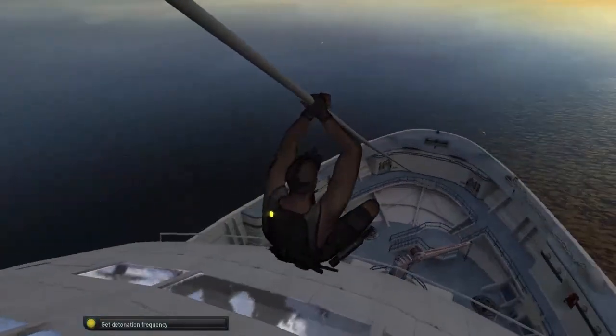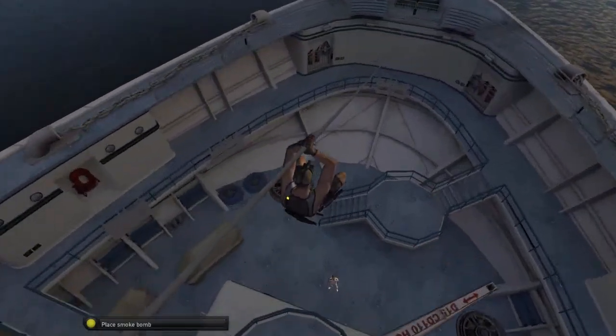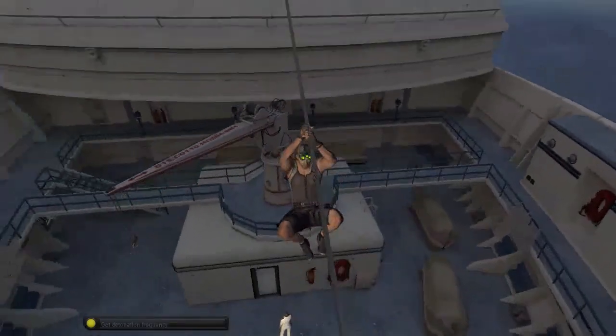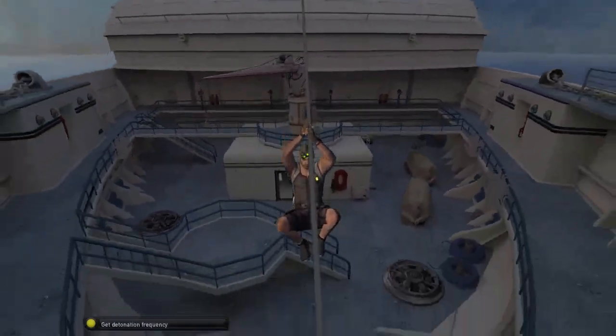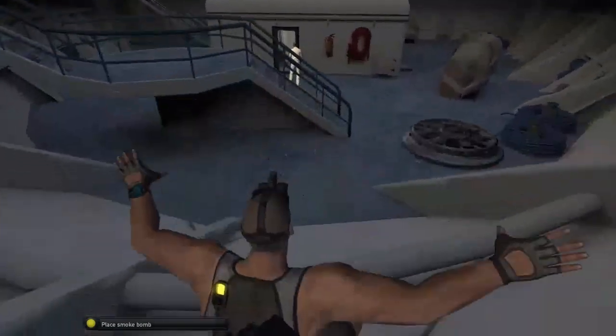Remind me why we want to blow up this ship. Emil wants to test the device. Don't worry, it's a test — no more. That doesn't strike me as Emil's style. The boat is nearly empty, Sam — it's just a couple of Coast Guards and a few tourists. It's a small liability.